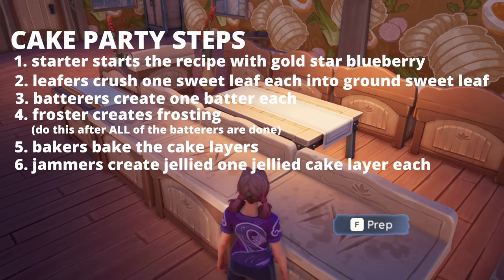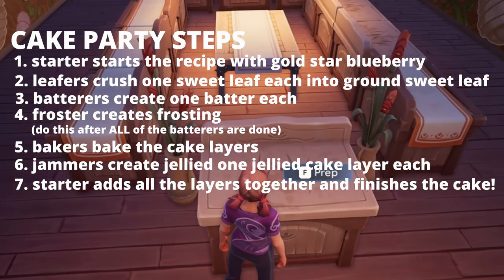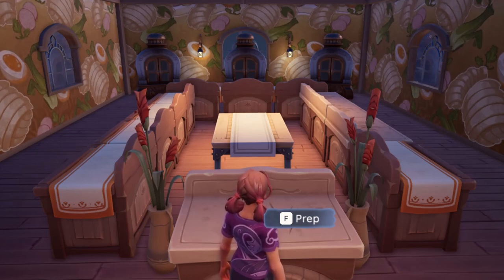Next the jammers will use one jam and a cake layer to create one jellied cake layer. Using three of these layers, the starter will add them all to the cake and finish the recipe. In testing, each cake takes around 45 seconds to a minute to complete, so you can do your own math to figure out how long your cake party should last. Some people are very efficient and can cut this down significantly, but it really depends on the group and how experienced they are.